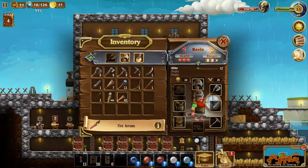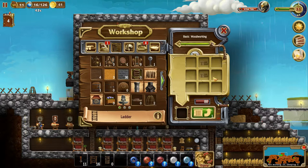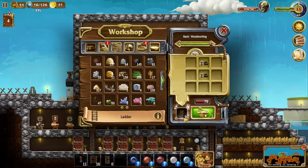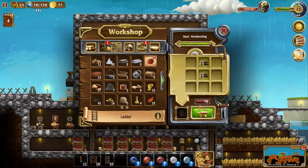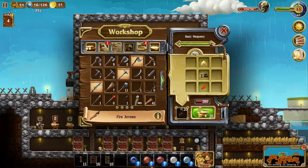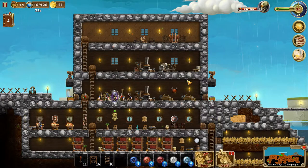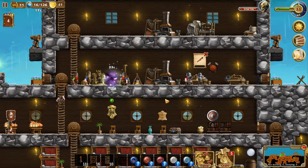We got three archers in total - actually four archers. That's good. I'll first make some more ladders because if we go down mining we're going to need that later. I was going to make fire arrows right here - let's make 40 extra. They can make that in one minute. We got two forges here which is going to speed up things a lot.